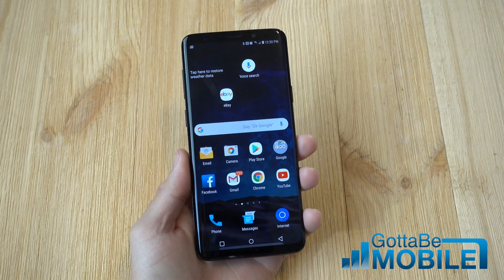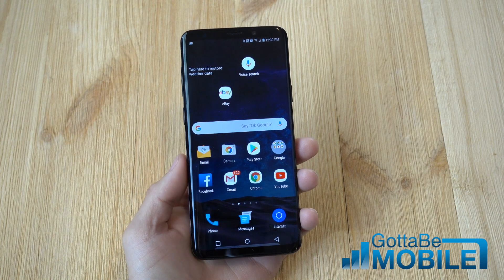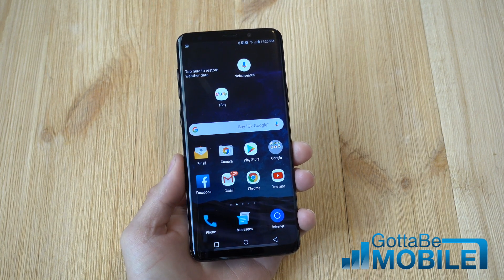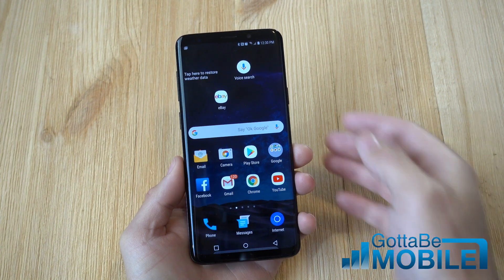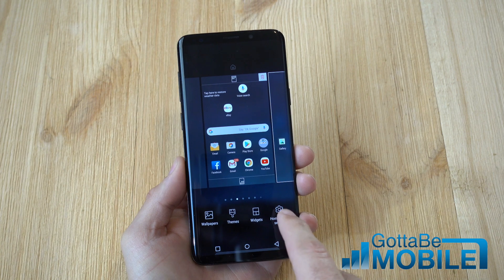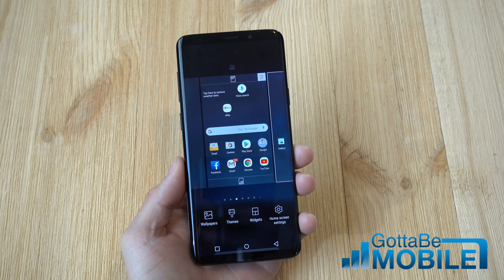In past Samsung smartphones, it was almost impossible to get rid of those icon notification badges. But now with the Galaxy S9, since we're running Android 8.0 Oreo, it's extremely simple. If you want to get rid of those notification badges, push and hold a blank area on the screen and go to home screen settings and then notifications.